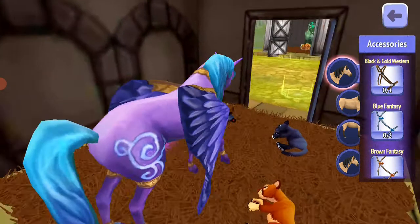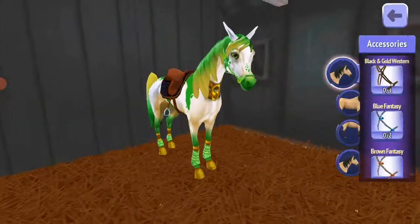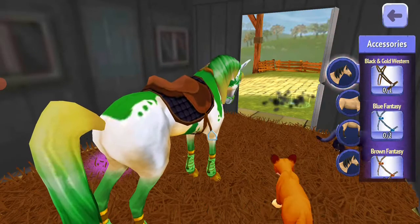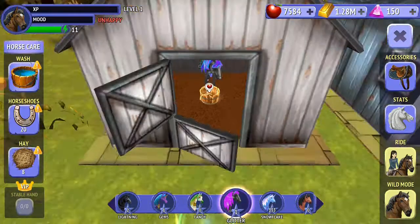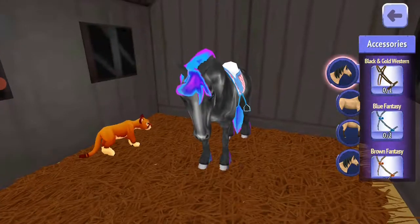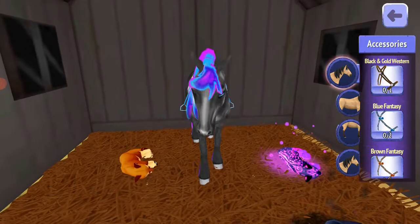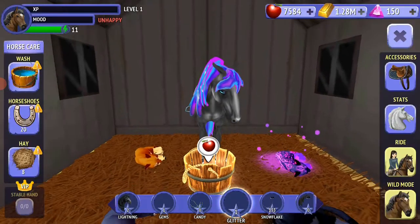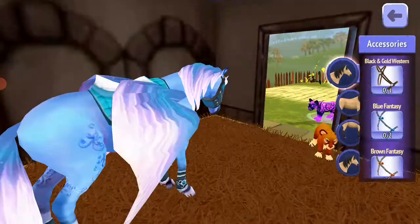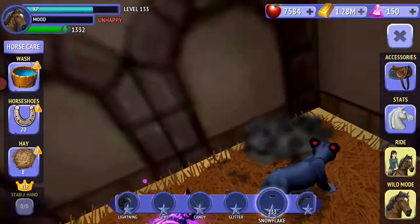I still don't really ride Gems, but I just like to keep my stable full. Now, Candy — she is really cute but I don't have any outfits to match with her. This is Glitter — you guys have really known her. She's my first ever and last ever club horse.